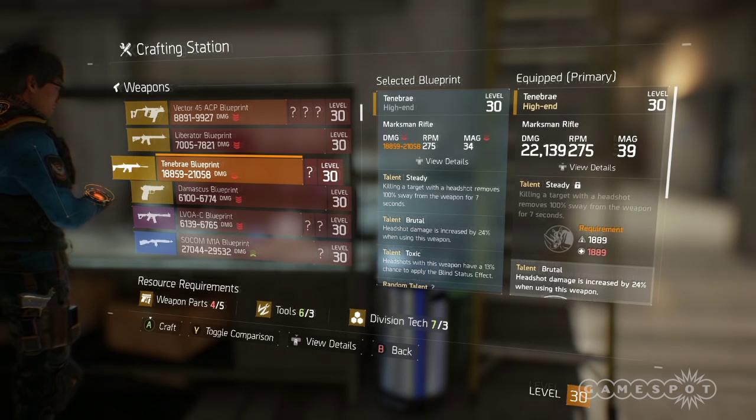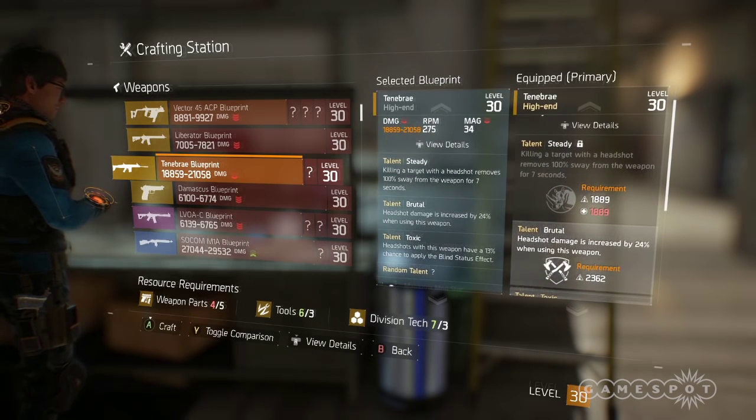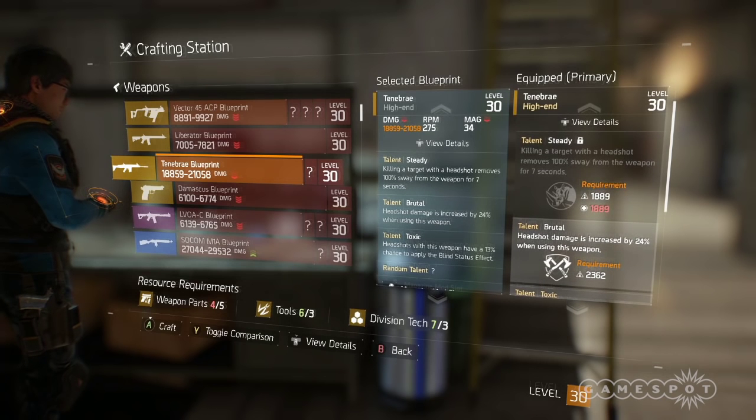I made this. It's pretty cool. It also has four talents that it can roll. It rolls one random talent with the other three being steady, brutal, and toxic. Brutal is an amazing talent because it just increases headshot damage, and headshot damage is already really high on Marksman rifles. So that's a really nice one.